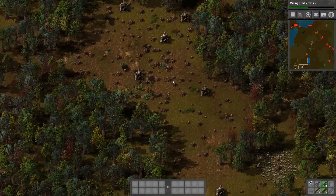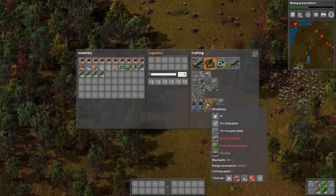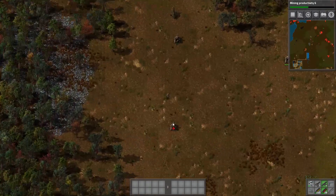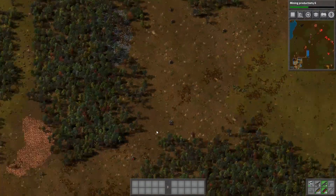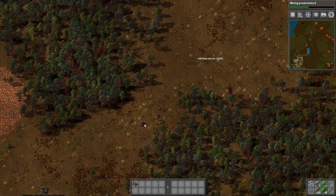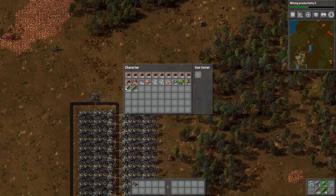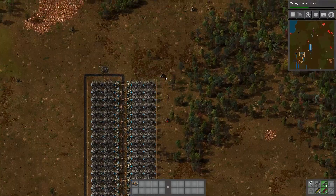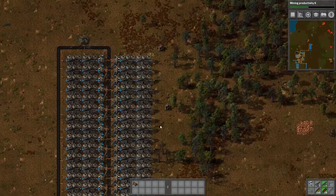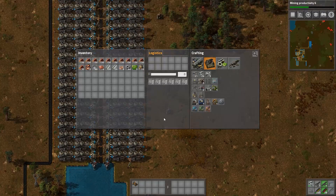Everything seems to still be working. Now I've got them - we need the refineries, and we also need transport belts. Also make sure we actually put ammo in the guns, otherwise they're going to be fairly useless. I'll just pick up that car. Put in some more ammo. I'm going to take about half of that back. More ammo - you can have the rest of the ammo. Not that I'm expecting that one to actually be used.